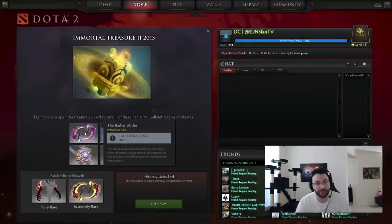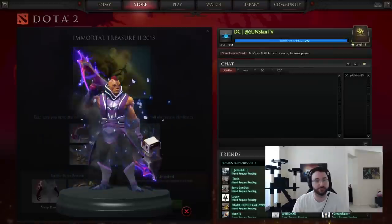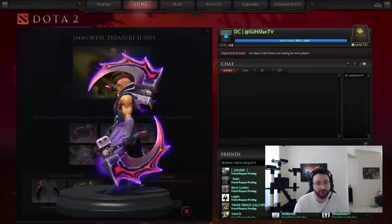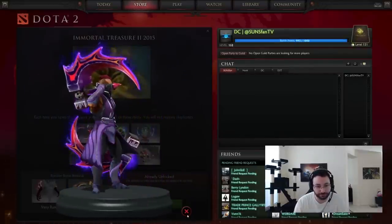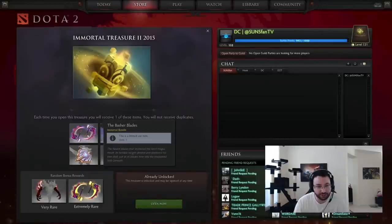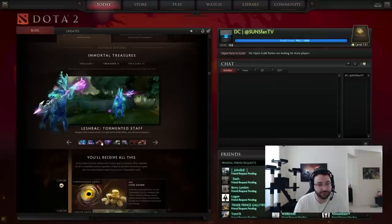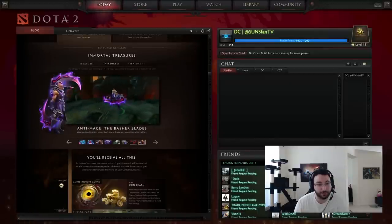Alright, Immortal Treasure Number Two. The first one is the Basher Blades — these are blades for Anti-Mage, and it comes with a little Skull Basher applied to it as well. We're just going to flip-flop between these two to see: it gives custom Bash, Mana Break, and Mana Void abilities.